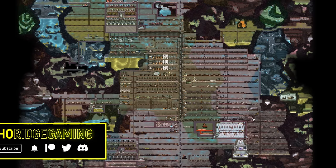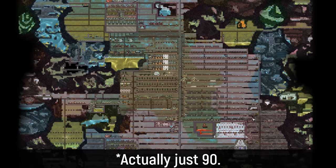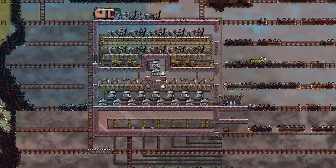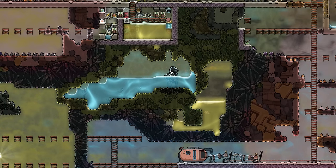Welcome back, ladies and gentlemen. Today we're going to be going up to 95, maybe even 100 duplicants. This episode is going to be all about expansion — expanding our beds, expanding our oxygen supply, and I think it's time we start taming some of these geysers.